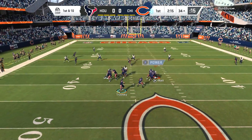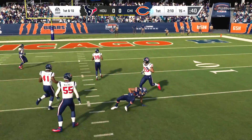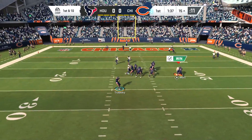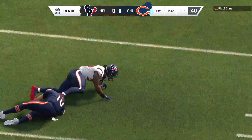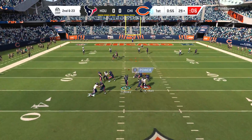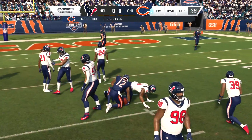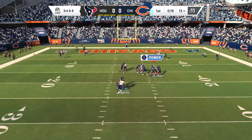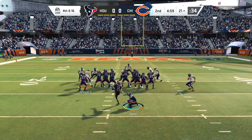I also wanted to see if I can get JJ Watt in the zone specifically by user-controlling the defensive line, which we never do. When I don't use the defensive line it's been quite a challenge to get defensive players in the zone — like when we tried it with Von Miller, we tried it with Aaron Donald and failed, we did it with Khalil Mack so it took us a while. I'm gonna see if using JJ Watt myself can help. Maybe I should be trying to use Jadeveon Clowney because it seems like when I'm using JJ Watt I'm just drawing a double team every single play, to the point where the safety is able to scrape in for a free shot at Trubisky.